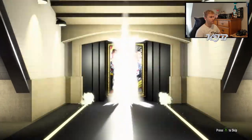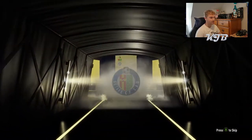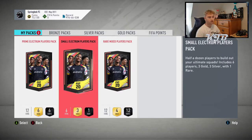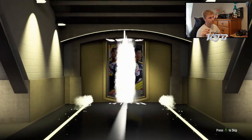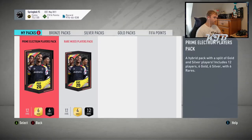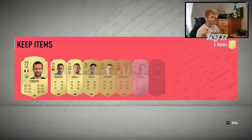Now we're moving on to the election claim packs. We'll start off with the election claim pack. I don't think we'll get anyone in it, but you never know. We've got a board - it's Jenny from Getafe. One rare player, that's not too bad. We'll move on to the small election players pack, and then the big one, and then we'll go to the prime mixed players pack, which is probably our best chance of getting anything. EA is stingy - they never give out. They're takers, not givers.